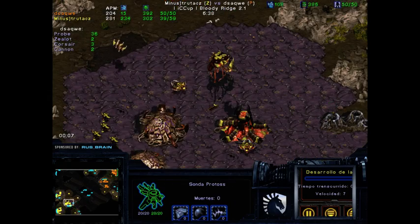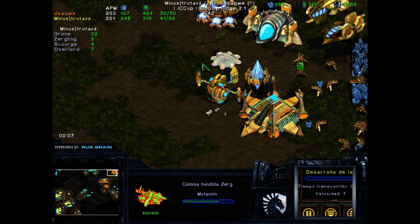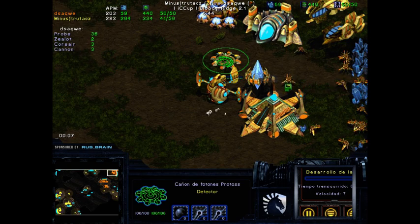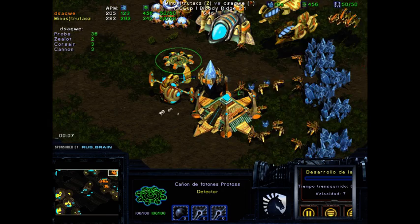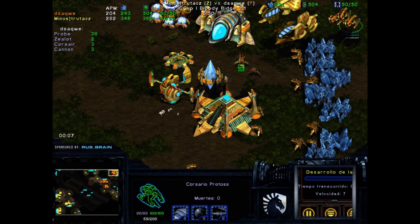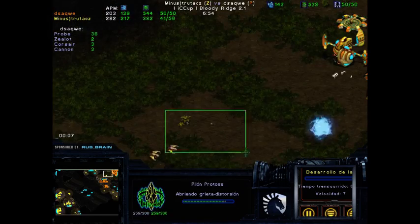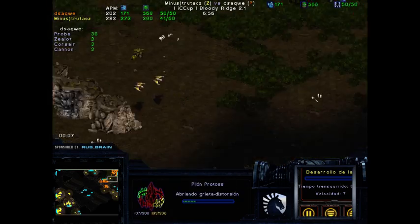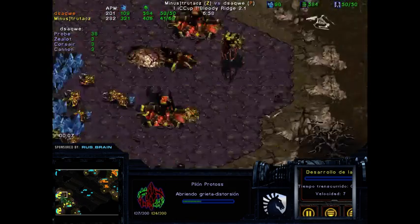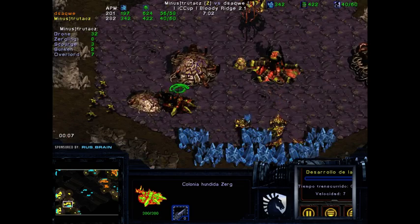The cannon can definitely give some possibility to defend a tech building like a High Templar building. So the cannon defends against possible Scourges while the Corsairs can fight against Mutalisks. We'll see if that comes into play — so far just two Scourges. And some Sunkens coming out? That's interesting — there are only three Zealots with plus-one and two gateways.